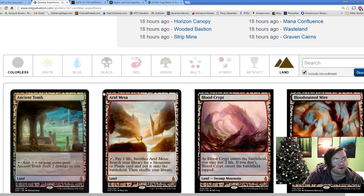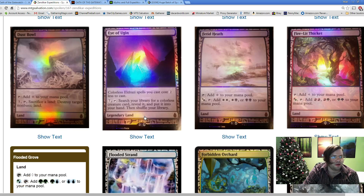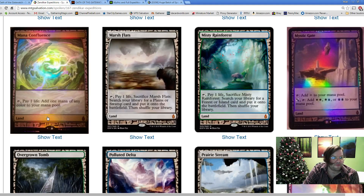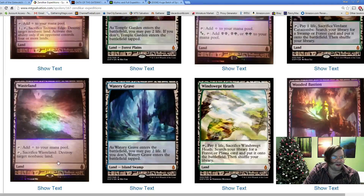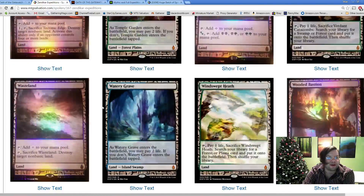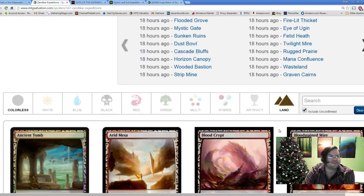The Expeditions: me and Brad were right on Ancient Tomb. They have Ancient Tomb, the Filterlands, the Fetchlands, the Battlelands, Eye of Ugin - which we said would probably be in there and it looks super cool - Dust Bowl, Forbidden Orchard, Mana Confluence, and the big ones: Strip Mine and Wasteland. All of these are flavorful and most fit within the Eldrazi theme set. The most awkward one is probably Forbidden Orchard but they kind of made it work.